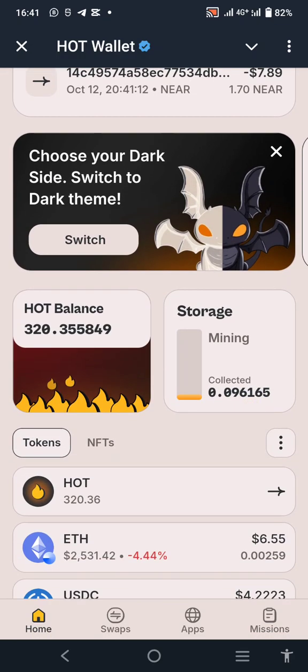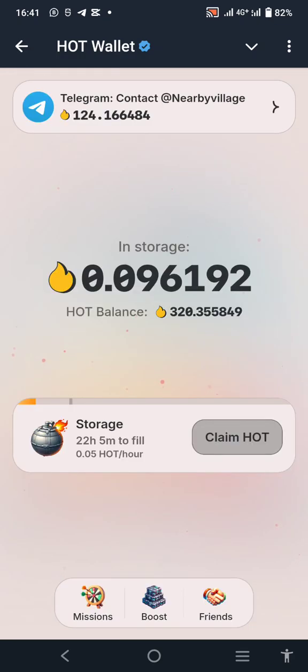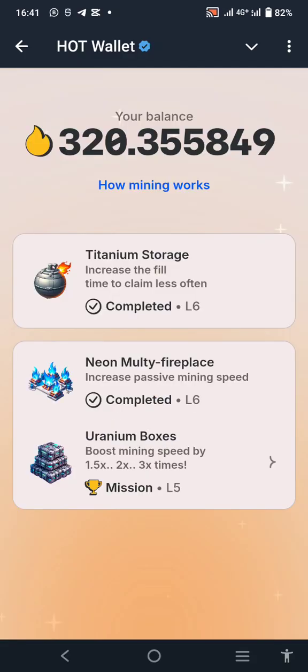Once you are done with that, go back to your home page and click on your storage where you used to claim. This is the claim button, but underneath you also see Mission, Boost, and Friends. Once you click on Boost, you can see that I've completed both Titanium Storage and the new Multi-Fireplace.